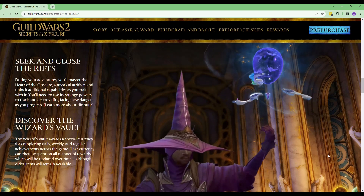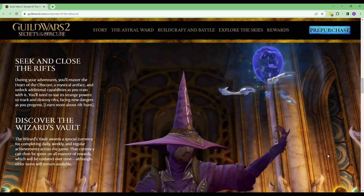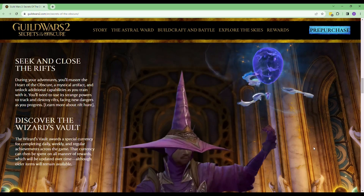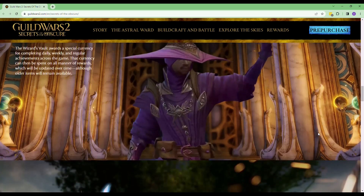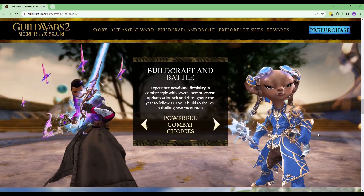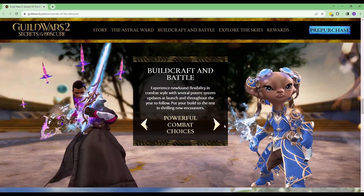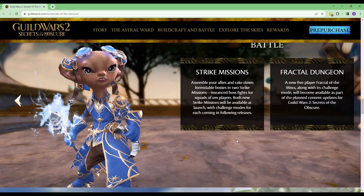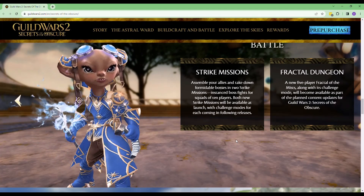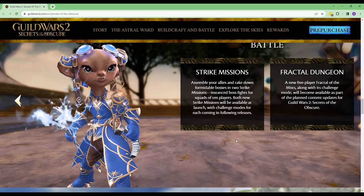Discover the Wizard's Vault — special currency. There's a lot of currencies, so there's another one. That's a nice hat. Build, craft, and battle. Experience newfound flexibility and combat styles with several potent system updates. It looks like there's going to be some new fractal dungeons — well, at least one — and some strike missions. That's looking good.